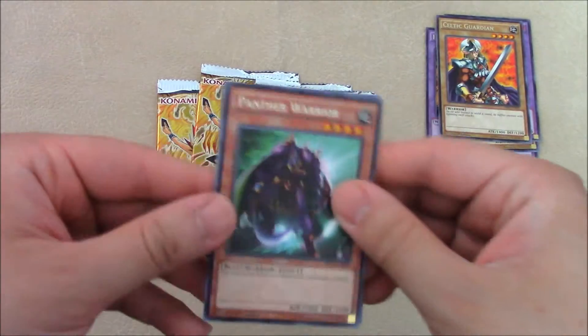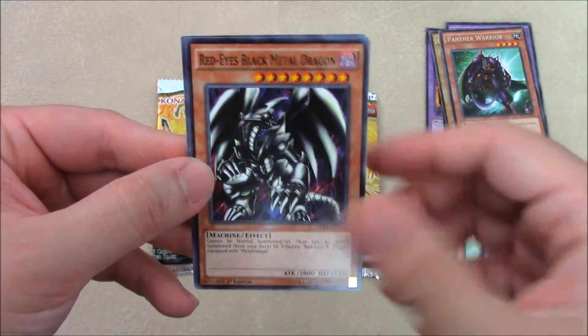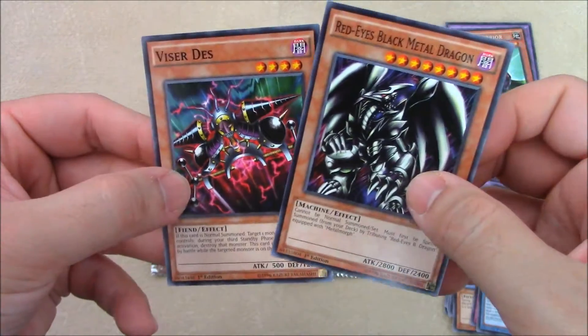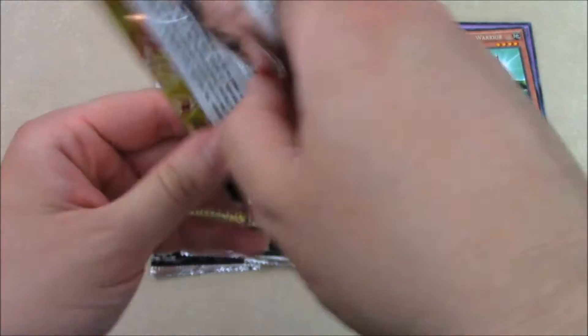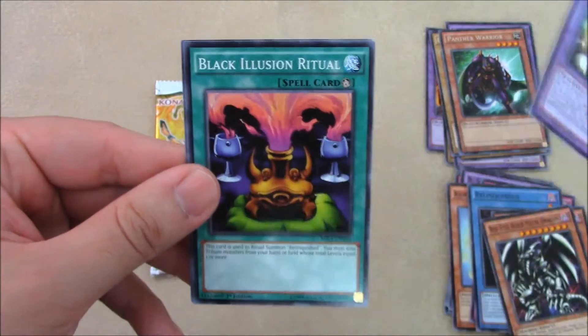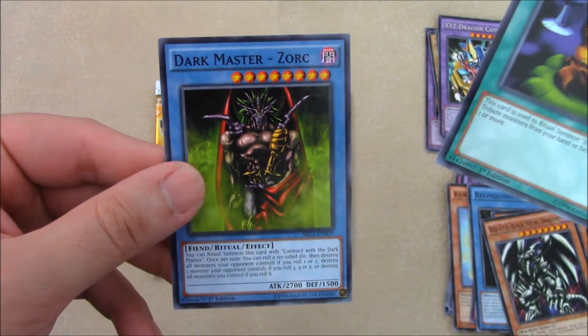We got a Panther Warrior — this is the alternate art as well — Red-Eyes Black Metal Dragon again, and a Visor Desk. Very cool. We got another XYZ Dragon Cannon, a Black Illusion Ritual to go with our Relinquished, and a Dark Master Zork. Let's see if we get his ritual card.